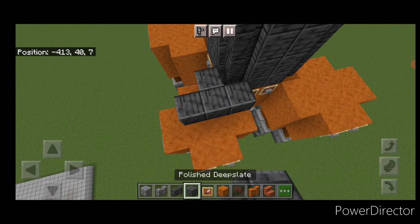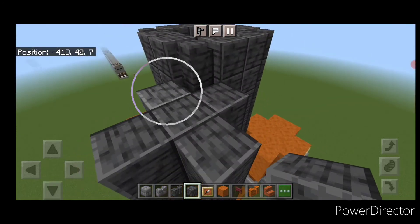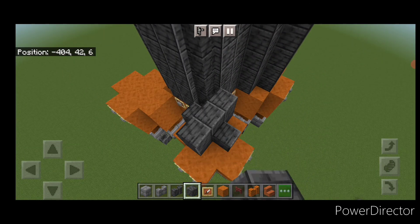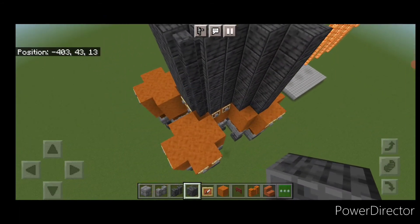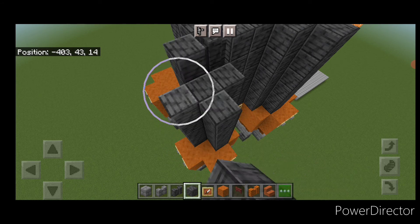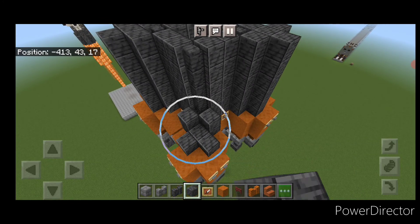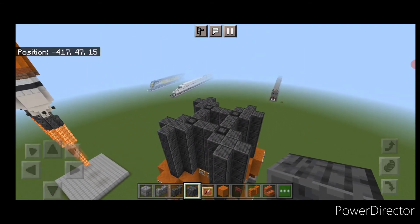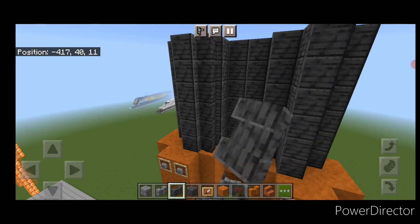Right here we're going to make a plus shape of polished deep slate and raise that plus shape all the way up to the top — we have to do that on all four sides. Do a plus shape here and raise it to the top, same thing on this corner, raise it up to the top, and one more corner with a plus shape raised all the way up. All four of these side boosters taper in. Next we're going to round these side boosters off a bit, so take polished deep slate wall in each corner and raise a column to the top.